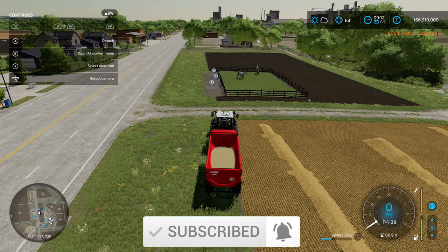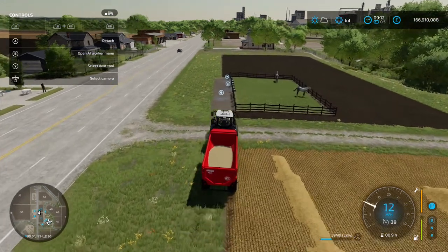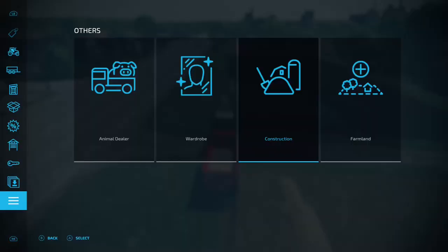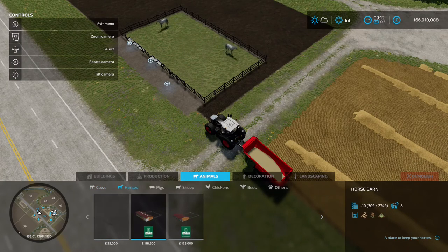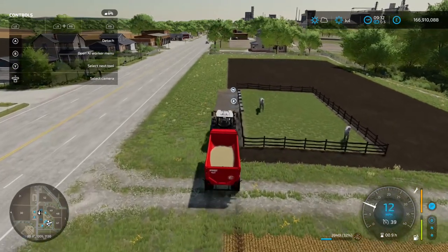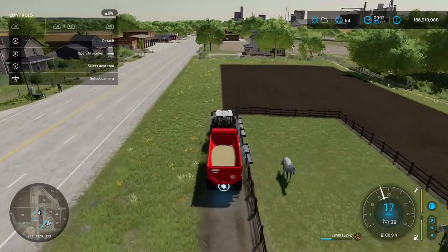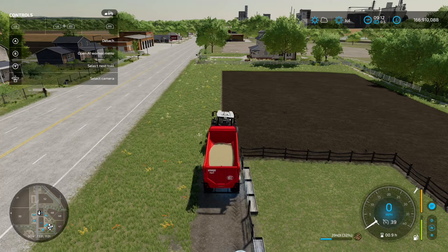The last option for what you can do with harvested oats is to feed them to horses. In the construction menu, go to animals and down to horses — you've got horse pasture, horse barn, or horse barn large. Any of these that your horses are in, you can feed them oats. Just like the sale points and production chains, go to the blue unload icon, get the prompt with RB and Y, and you'll load them in to feed your horses.